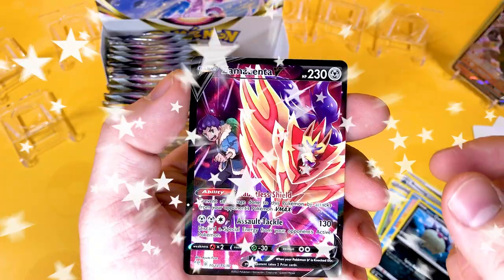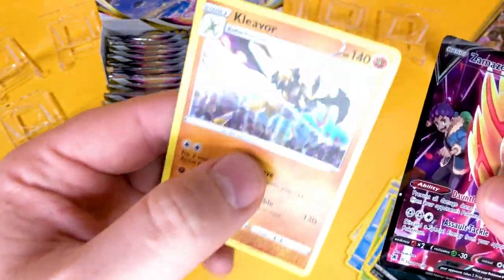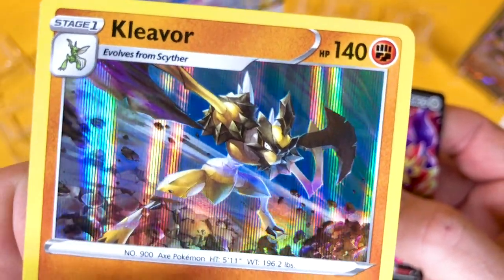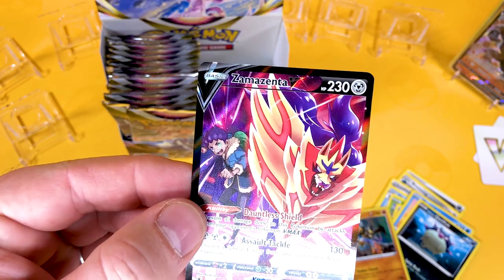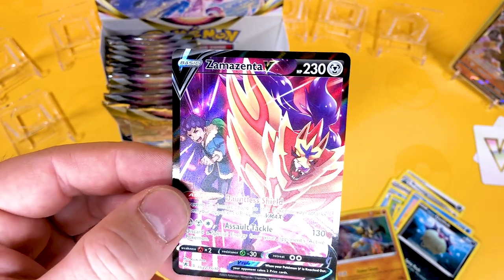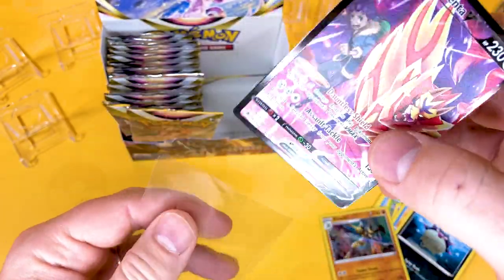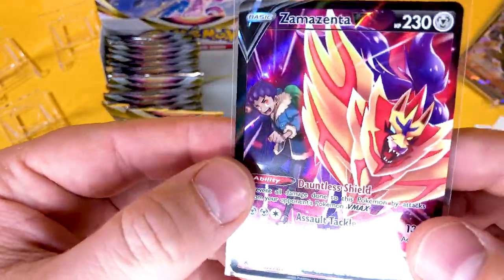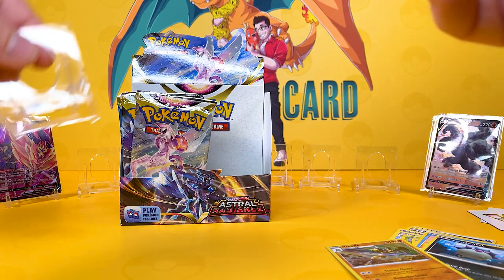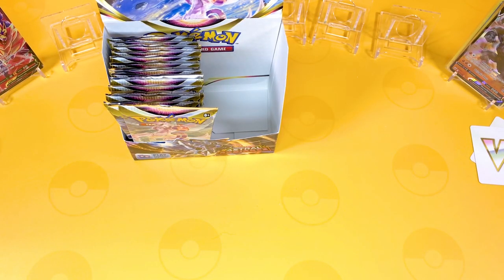There it goes — a Zamazenta V trainer card, and I'm very happy to get the Kleavor there. Look at the Kleavor — I'm more excited about that, to be honest. There's the Trainer Gallery Zamazenta with Hop, everyone's favourite guy from Sword and Shield. Zamazenta's looking well angry — look at those eyes. Not too shabby — that's our first card from the left hand side, a very good card to see.